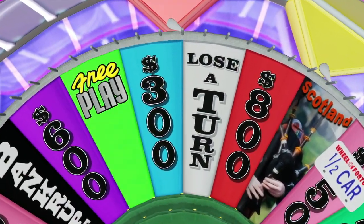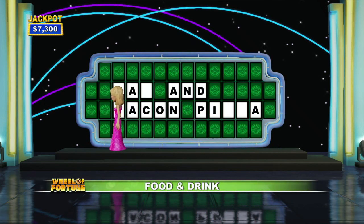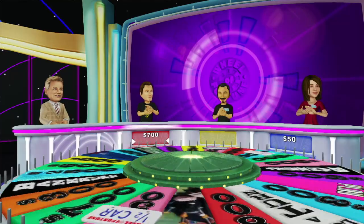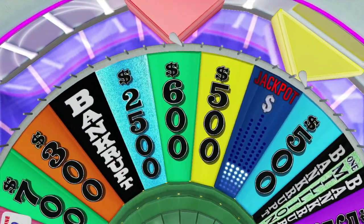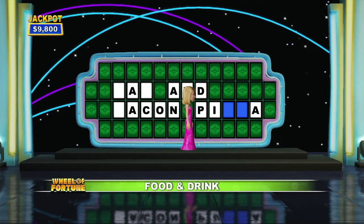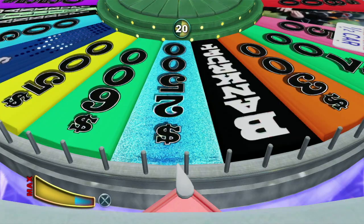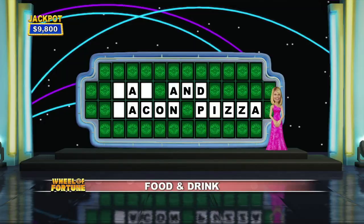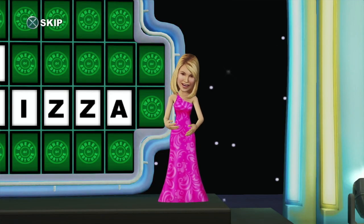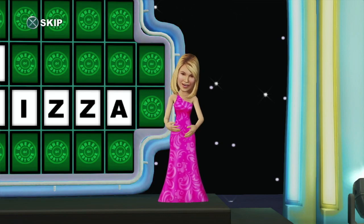Keep it going. 300. Yes. This could be good for you. There is a chance to score big here — two of them. To collect the half car, you'll need to pick a correct letter when you land on the license plate, and then go on to solve the puzzle in that round.